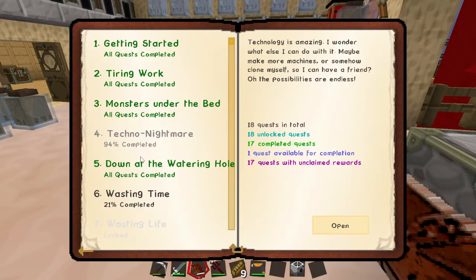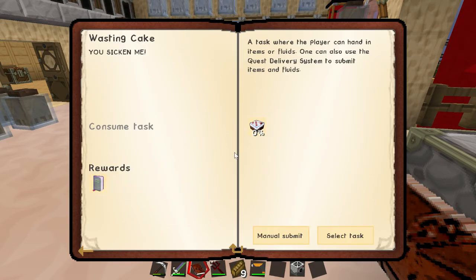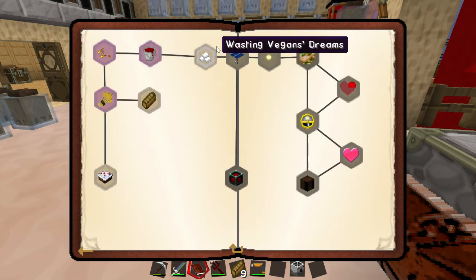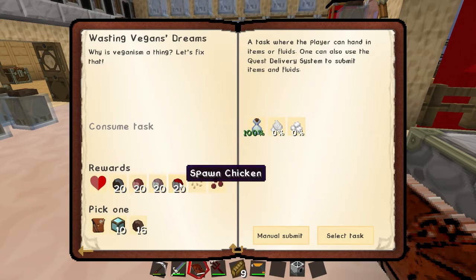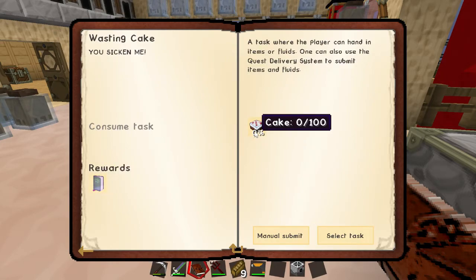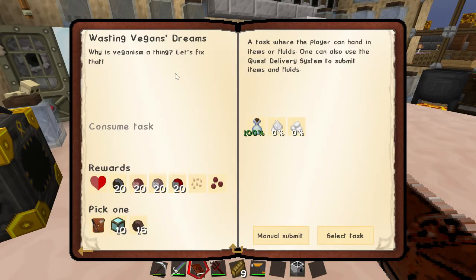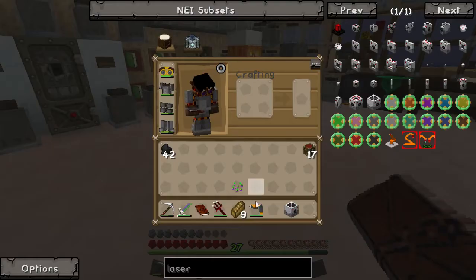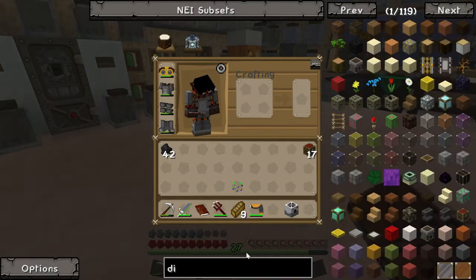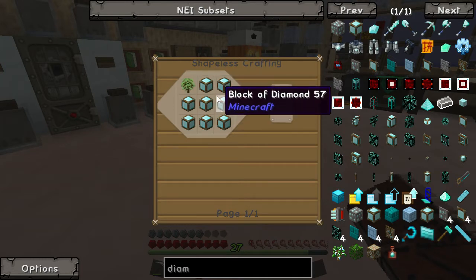Speaking of diamonds — if we go over to Wasting Time and then into Wasting Cake, unfortunately we can't do Wasting Cake without doing Wasting Vegans. Once we've done Wasting Vegans we get a load of spawn chickens, sheep, and stuff — we get animals on the skybox for once. Then Wasting Cake — we're gonna make 100 cake. Once we've done Wasting Vegans, we get to pick one of these rewards, and I'm going to pick the block of diamond one. Because diamond tree saplings require a sapling and eight diamond blocks.